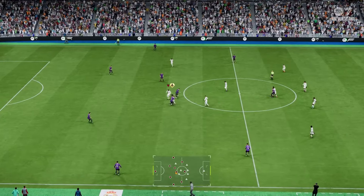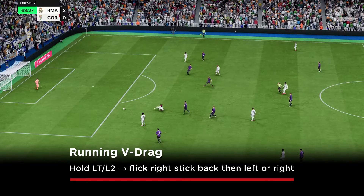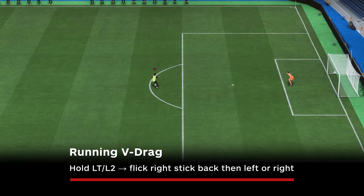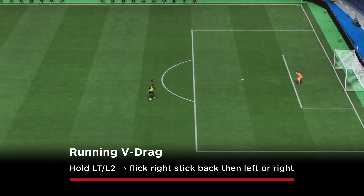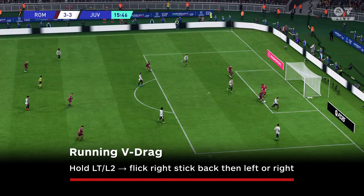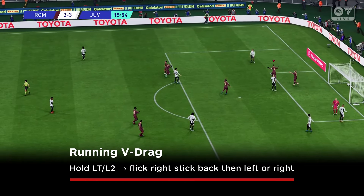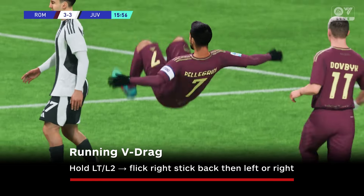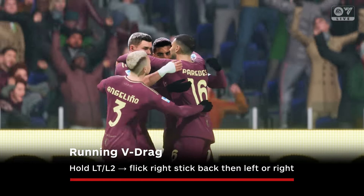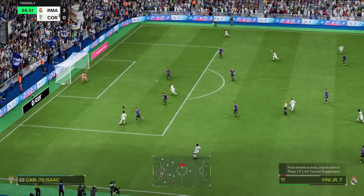Next up is a skill move that was hidden by EA but found by players who are calling it the running V-drag. To perform this four-star skill move you need to hold down LT/L2 and flick the right stick back and then to the right or left depending on which way you want to exit. The running V-drag is a quick way to change your angle and find space when your defender over-commits. Mixing in a skill cancel — done by pressing LT/L2 and RT/R2 at the same time — can give your opponents fits, so you should definitely toss this one in your tool belt.